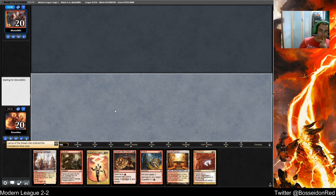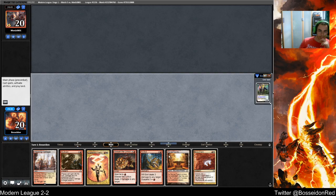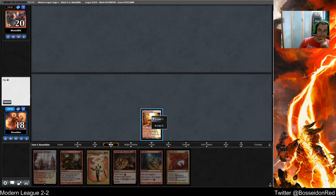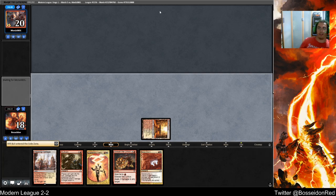Yeah, I'm keeping this hand. If you don't know, Munish is a very good Titan player, so we're definitely in trouble because he's very good at this. And Magic Online is already lagging in true Magic Online fashion.